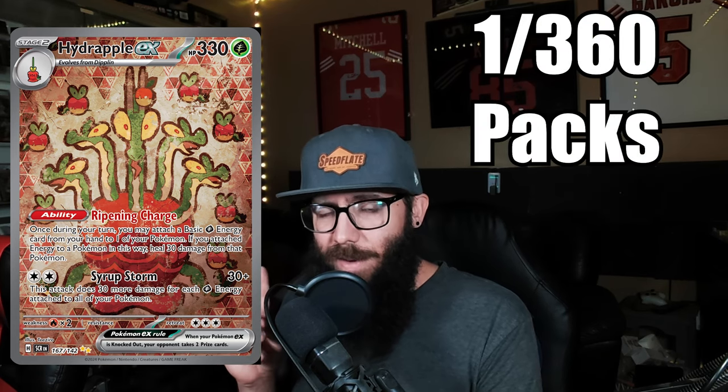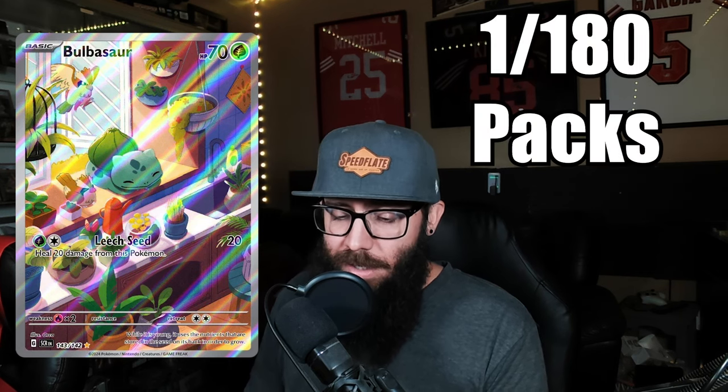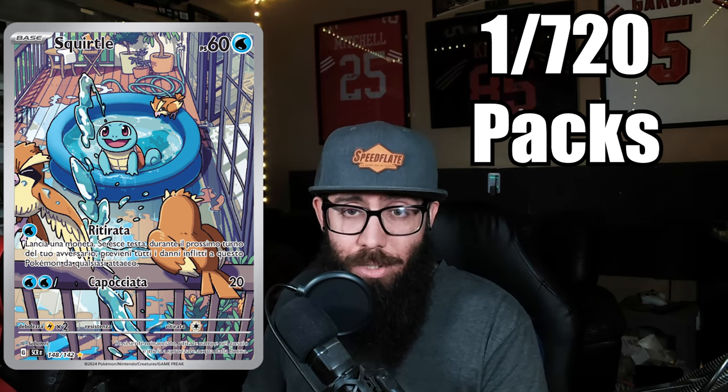This is going to be very interesting — check this out. The Bulbasaur: he pulled four. One in every 180 packs, which is still a lot of packs to open that card. But what's more interesting is the Squirtle — he only got one. One Squirtle in 720 packs. So those are the pull rates for the cards that I'm chasing.